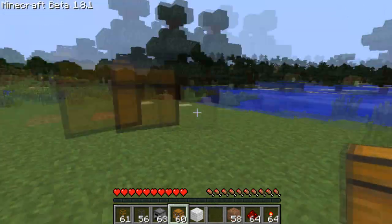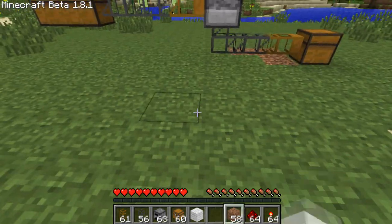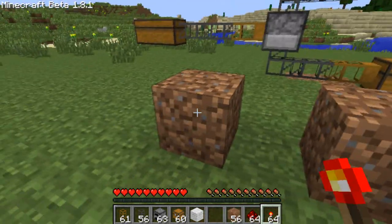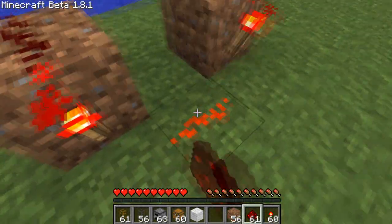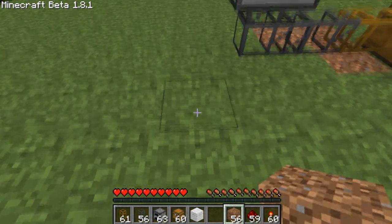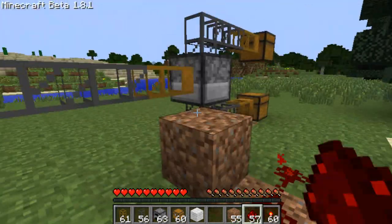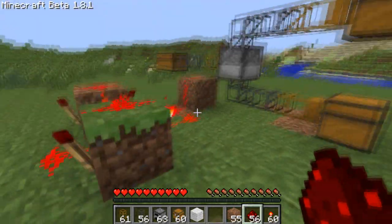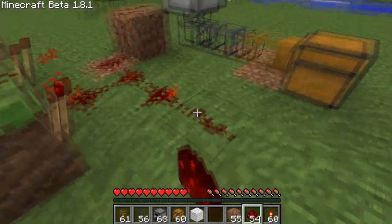Then you're going to make a fast repeater — super repeater, whatever you want to call it — it's a fast clock sometimes I call it. Two blocks like that. Most people know how to make these. Redstone torch on each side of both blocks like that, redstone on top, redstone down the middle, and it'll constantly flash. Then you'll take this and put a block behind the wooden pipe so you can have a redstone line going up to it, and then one that goes to these wooden pipes like that.